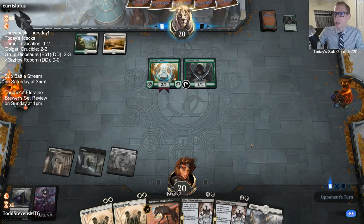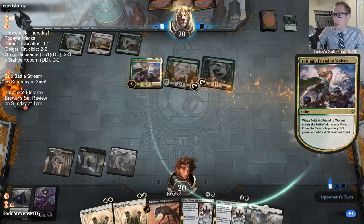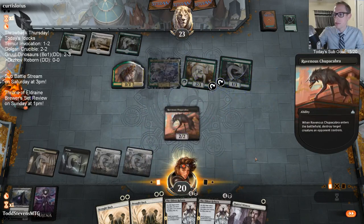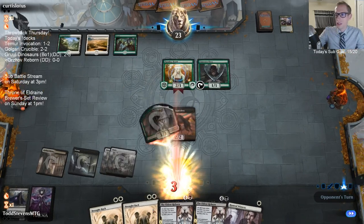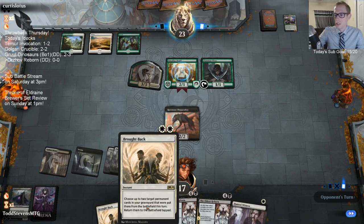What if that Plague Crafter was Plague Mare - just mow them all down? These are War of the Spark lands here. This would be a good time to draw Kaya's Wrath - I'll take a land though. I'll just Eldest Reborn next turn; I'm not scared. I do like the block with Chupacabra, bring it back line - the chump Brought Back combo.